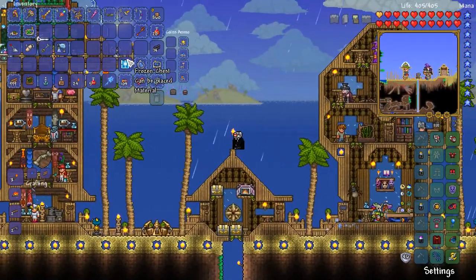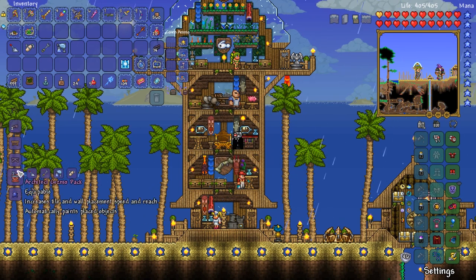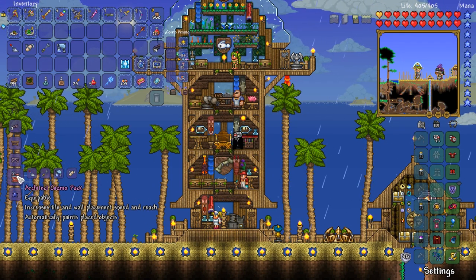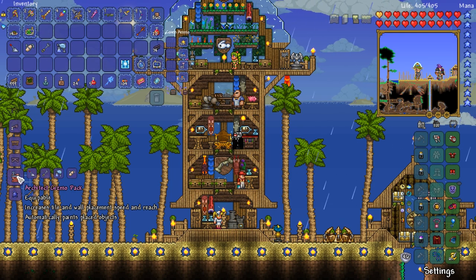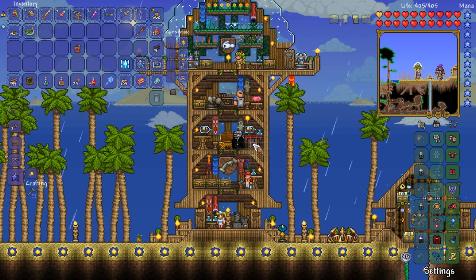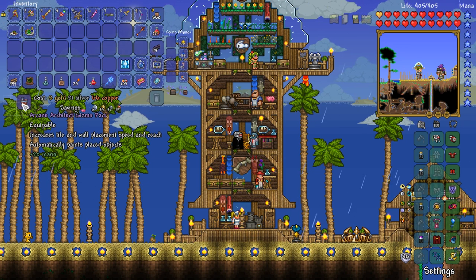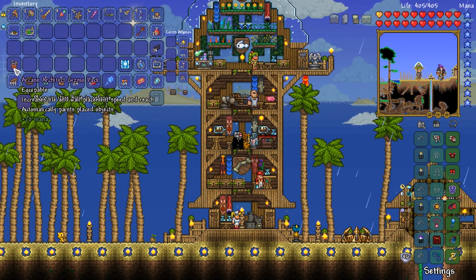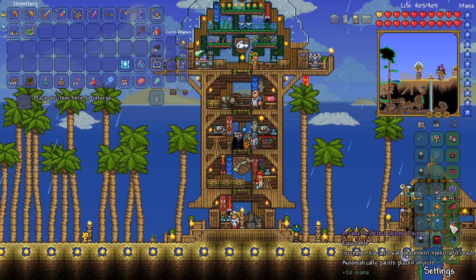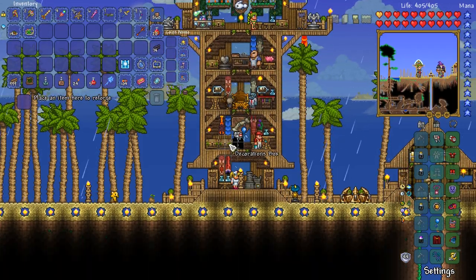We're probably going to wind up doing the pumpkin moon again in today's episode. But first, we have some things to do. We can make ourselves one of the ultimate building accessories — the architect gizmo pack, which increases tile and wall placement speed and reach, and automatically paints placed objects. It rolled arcane — I mean, we're just going to be building with this, so it's fine.